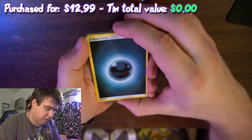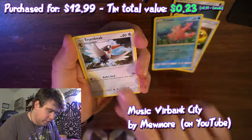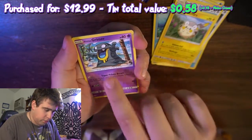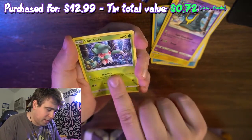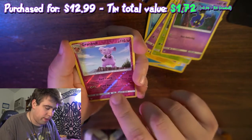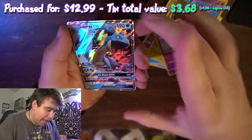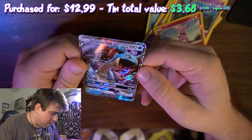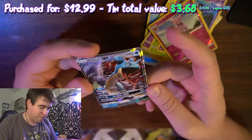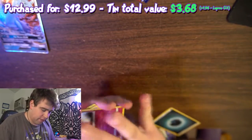Let's get in focus and see what we got. We have Darkness Energy, Energy Retrieval, Corsola, Trumbeak, Stufful, Alolan Grimer, Fomantis, Cosmog, and a Reverse Holo Granbull — he looks like he's about to put his dukes up and throw down. I can already see there's something underneath this. First pack of the day is — wham! A Lapras GX card. It's kind of bent because of the way it was stuffed inside the Poke Ball, so that's kind of upsetting, but still — Lapras GX right off the bat!